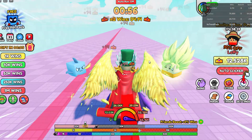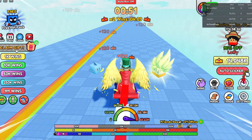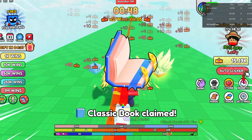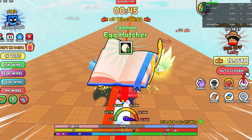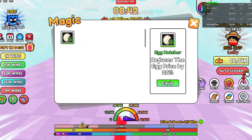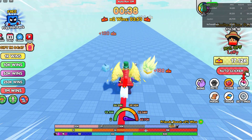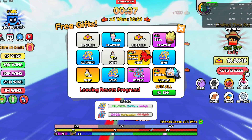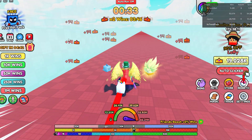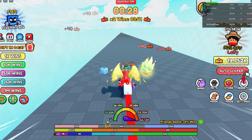I got a legendary pet from the free rewards — that's the first way you can get free items, on the left side of the screen. You get a gift every so often. I just claimed a classic book and got the egg hatcher, which reduces egg price by 20%, so I can buy cheaper eggs. That's pretty OP. You can also get a free pet pack just by playing for 45 minutes.